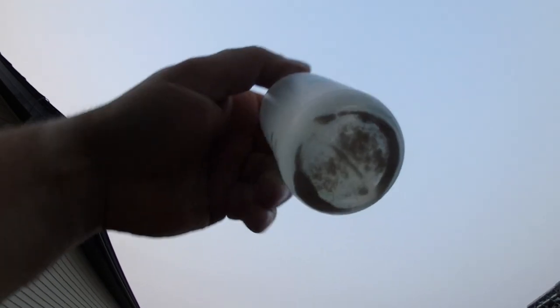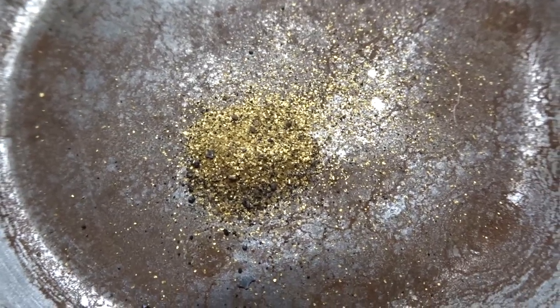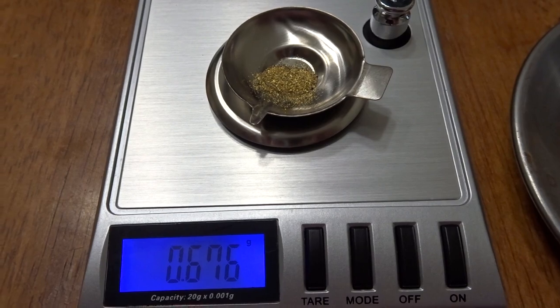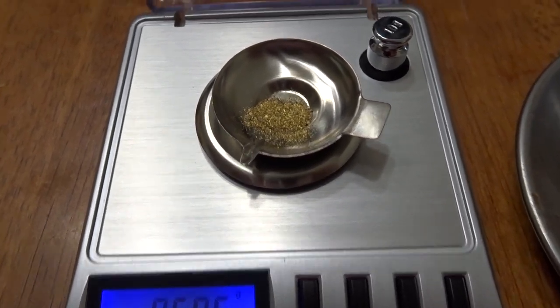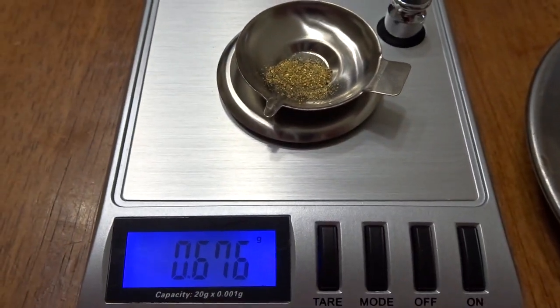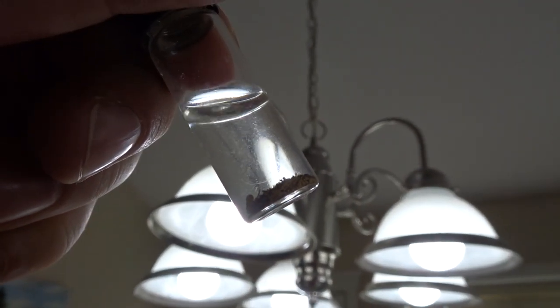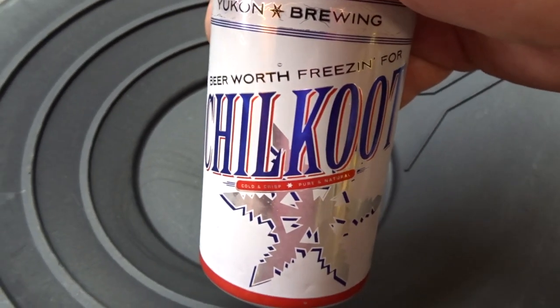Well that looks a little bit better. We'll start to dry that out and then weigh it. So that's my little pile of gold right there. I was hoping for a gram but not even close - 0.67 of a gram for all that little flower gold, all that work for that. That's my last year's gold count. Beer time - got some Chill Coot by Yukon Brewing.